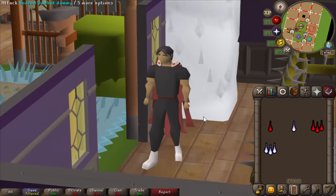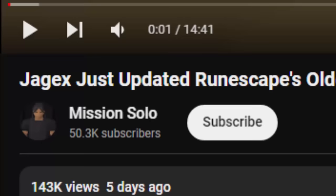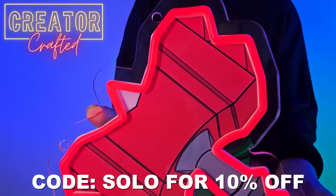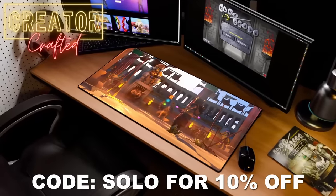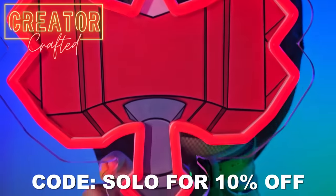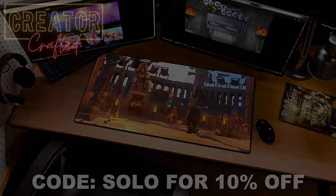Even something as simple as Ice Barrage max hitting 30 is RuneScape to me. Does changing things like this actually make the game more fun? Subscribe to the Mission Solo channel. Creative Crafted also have a new drop: the Dragon Warhammer and Wise Old Man LED signs, a Colosseum mousepad, and a Tumeken's Warden sign — get 10% off with code SOLO, link in the description.